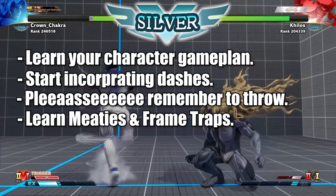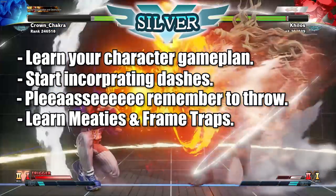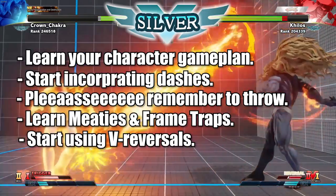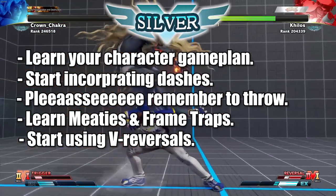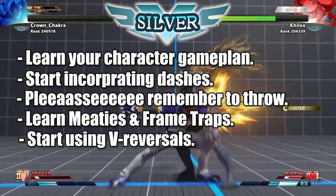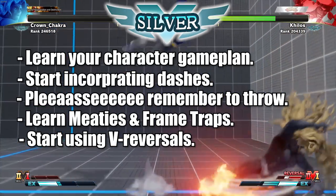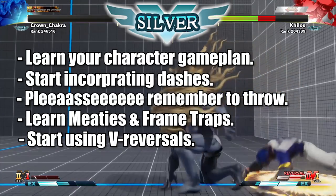There is one other final tip I noticed at Silver: if you don't know what your opponent is doing and they are applying a sequence and you have no idea where to interrupt, remember to V-Reversal. No one ever V-Reversals below Gold. V-Reversals are very good — if the opponent is applying their frame traps and you have no idea how to deal with it, V-Reversal is a very good defensive option.